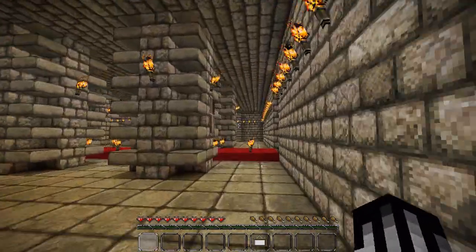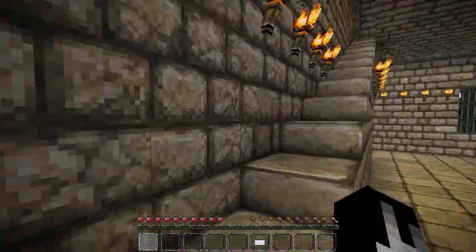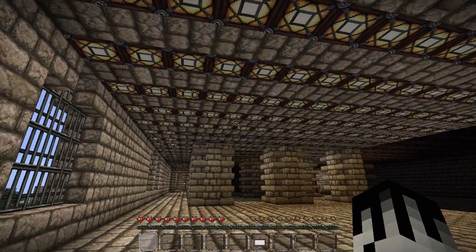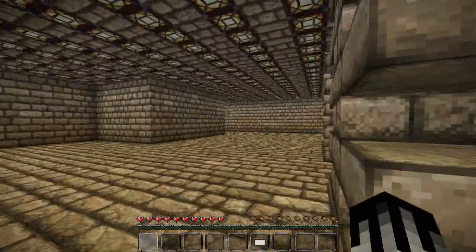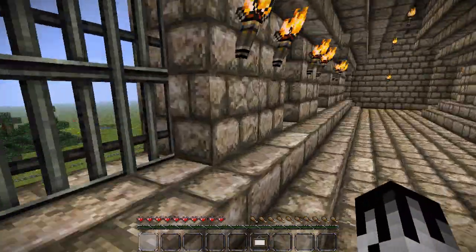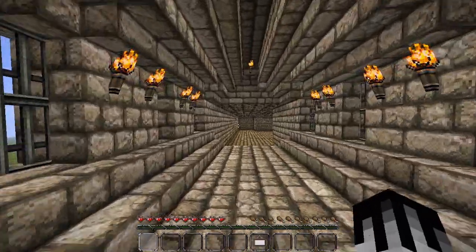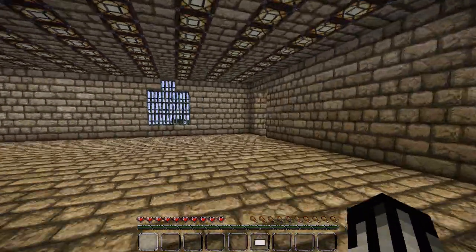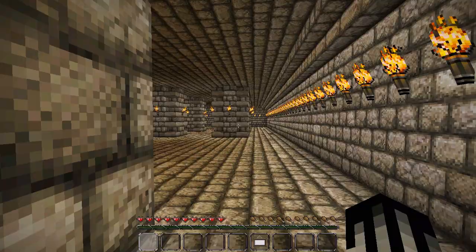If we go upstairs, we'll go to the second floor. It's got automated lighting. Yeah, there's nothing up here at the moment because it's still being built. Got a nice little bridge leading into the tower, and the last floor we come to is this empty room again.